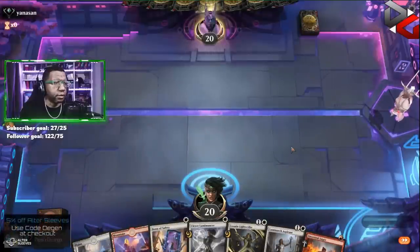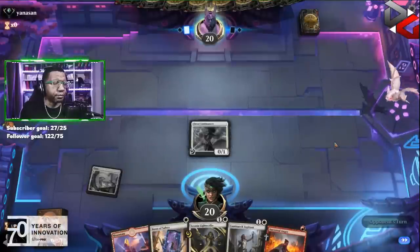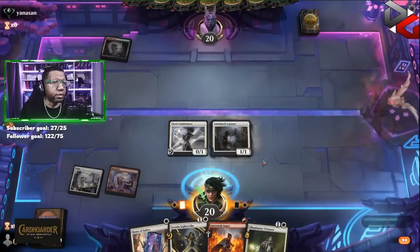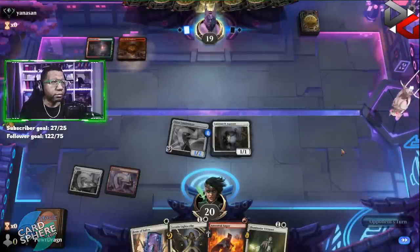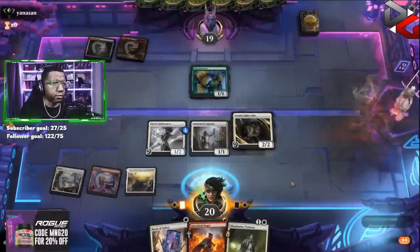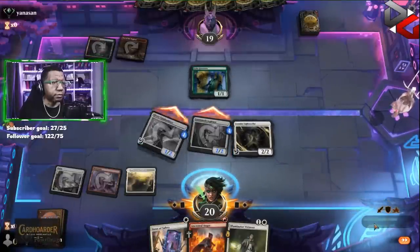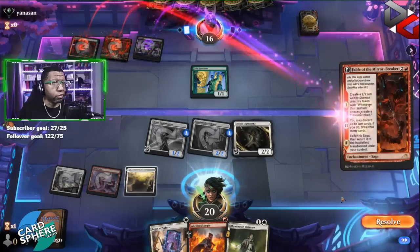Let's keep it - kind of get to have a little bit of fun maybe if we're lucky with the Lightscribe on coming turns. I think we're just gonna use Aspirant to put a counter on the Lumimancer. Alright. Gallag Readers - okay, nobody died, that's good. We'll put a counter here and attack. Fable - sure, build up a pile of treasures here and see what they want to do.